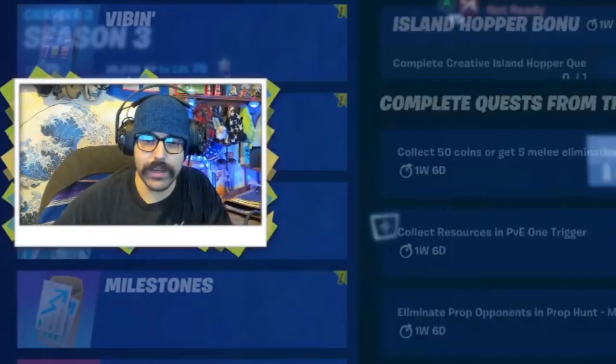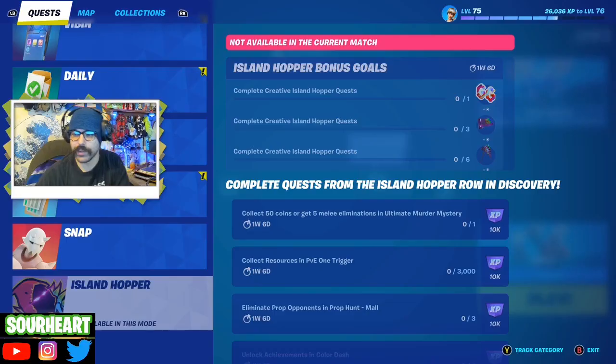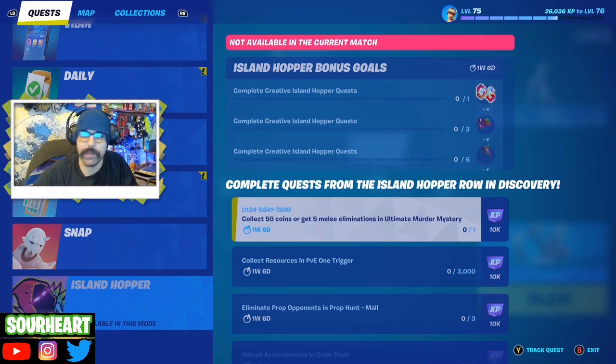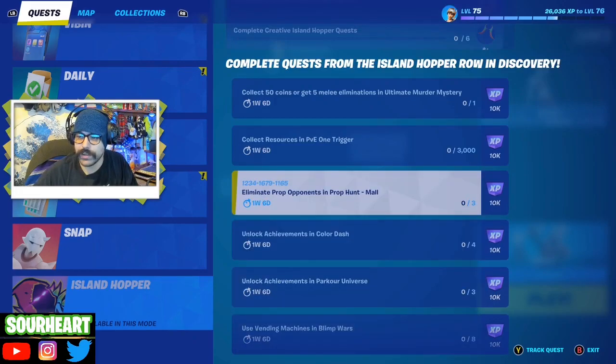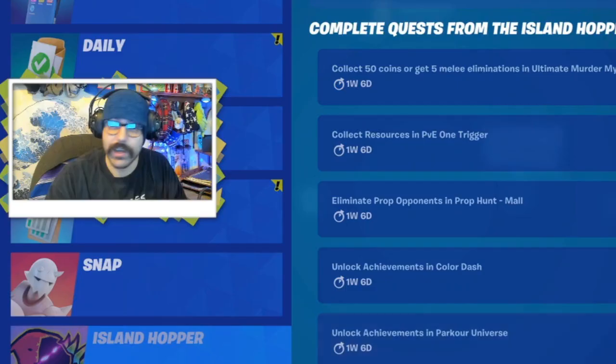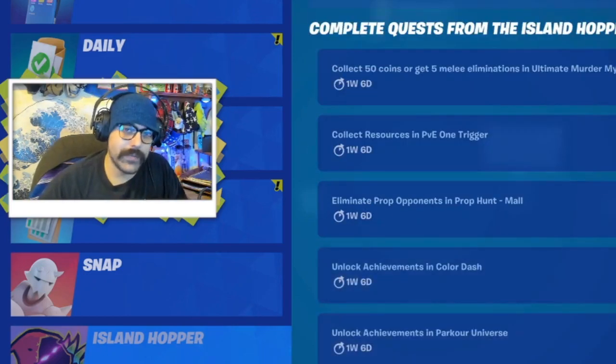We're going to check out the Island Hopper Creative Challenges. There are a bunch of cosmetics you can get in this mode - you can get a pickaxe, a rainbow variation of Raven's pickaxe. But you've got to complete these six challenges on six different creative maps. I'm going to do a giant creative review, the Island Hopper Review, giving you a score on each map and tips to complete the challenges the easiest way possible.